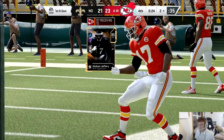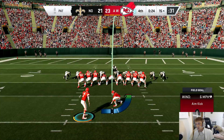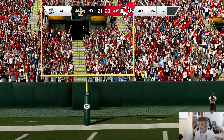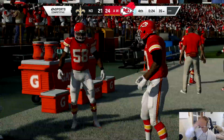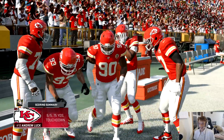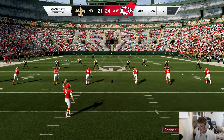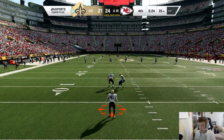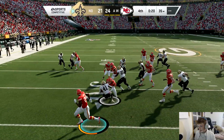If you guys want a glitch of a play to just scream through these challenges, get your coins up and all that fun stuff — this is the play guys. 110 Titans Flood Switch out of Matt LaFleur's — the Green Bay Packer head coach's — offense. Just run that play over and over and the CPU won't know what to do. They don't know who to guard. It beats Cover 3, beats Cover 2, and beats man coverage as long as you have faster players.